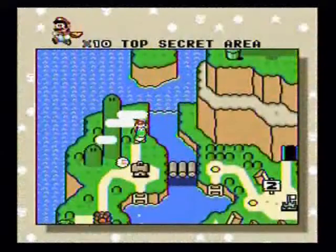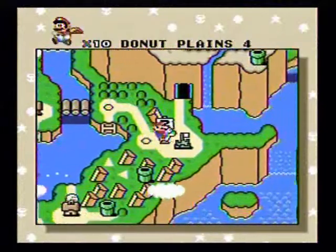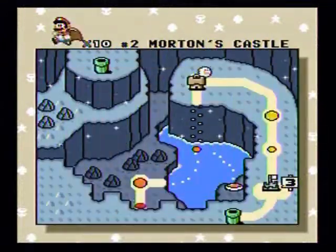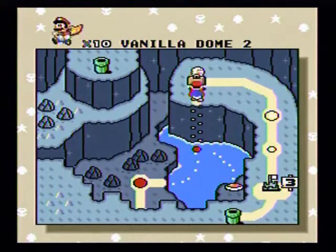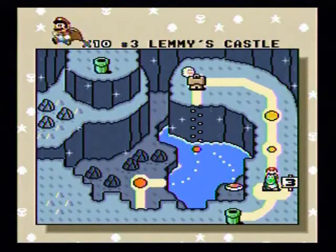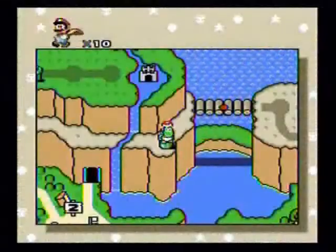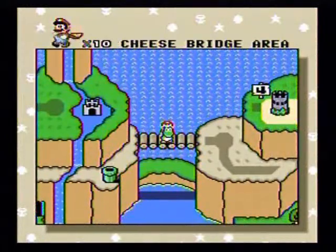The other one just has another mushroom, so didn't really need that one. But of course you have to be big first in order to get the feathers. I think it's the left ones that give out the mushrooms and the right ones that give out the feathers. So now go up to the Cheese Bridge Area.